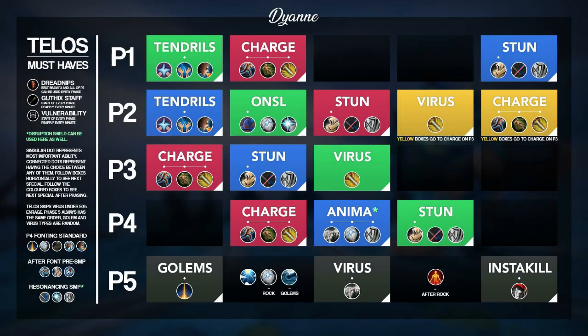Now let's talk about how to know what mechanic Telos will start any given phase with. This graphic on screen is what I use to learn Telos, and I have found it incredibly useful - I will have it linked in the description. The way you read this is by color coding, then from left to right. For example, if you moved on to phase 2 right after Telos used an Uppercut, it is labeled in red in phase 1, so you'd move to the red square in phase 2, which would be a Hold Still. From there you read to the right, so you know the next ability would either be the Virus if you're above 50%, or the Uppercut if below. If you ended phase 1 right after Tendrils, the first ability Telos will use on phase 2 would be an Onslaught, because it's the matching green square. Having this guide up on a second monitor while going through a kill is incredibly helpful.